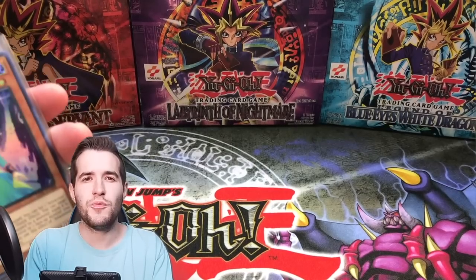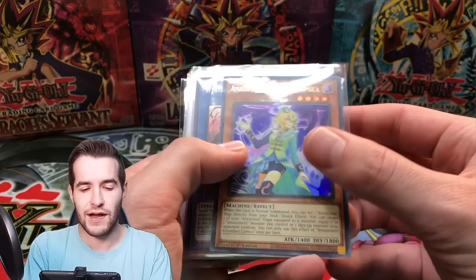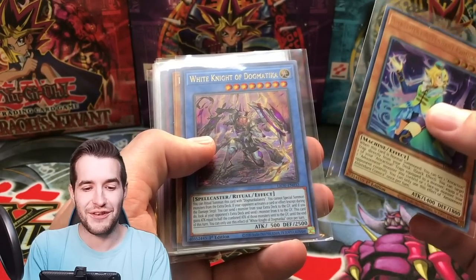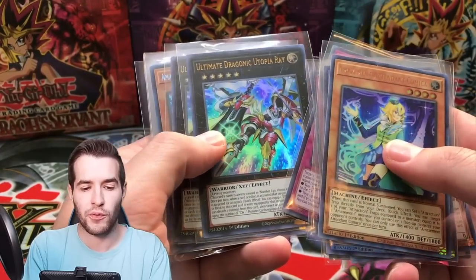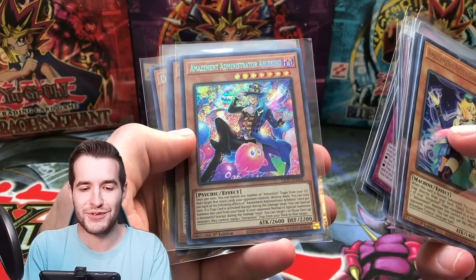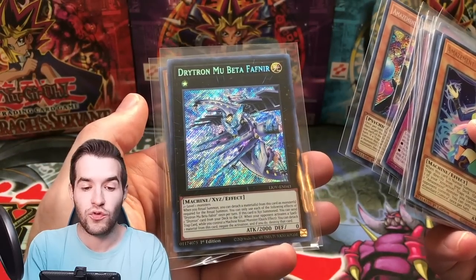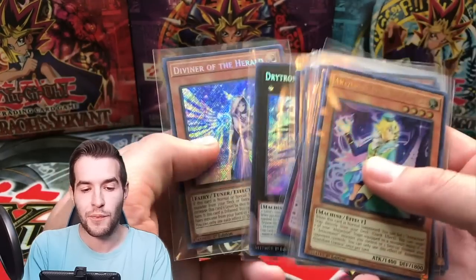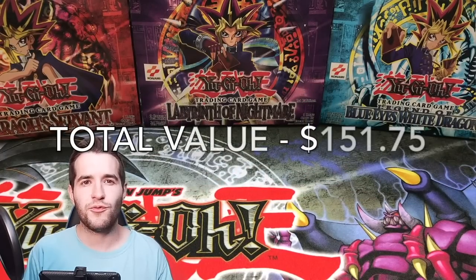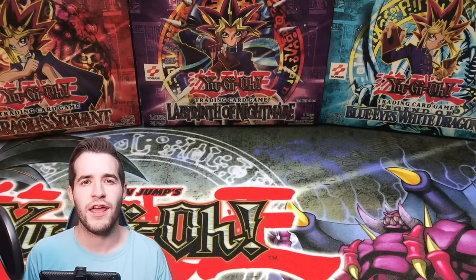So overall, pretty good — I think we did really well on this opening. From two boxes of Lightning Overdrive, we got Amazement Attendant Comica, White Knight of Dogmatica — the only ones we didn't get two of. Then two of the Frost, two Amaze Attractions, two Utopia Rays, two Amazement Administrator Arlechino Secret Rares, the Drytron Mubeta Fafnir — second best Secret Rare — and a Diviner of the Herald, the best card in the set besides the Starlight Rares. Maybe we'll open a case live — let me know in the comments. I'll see you guys later. Peace.